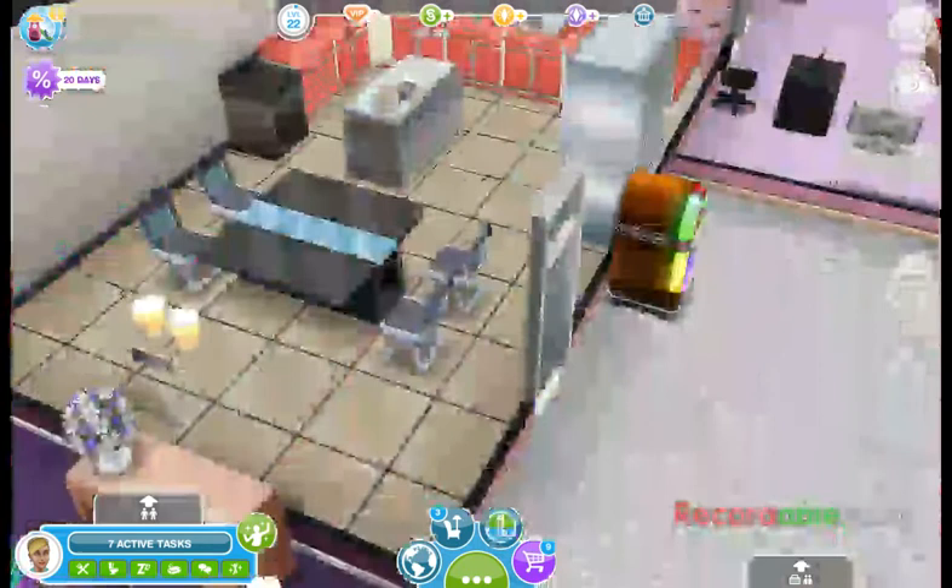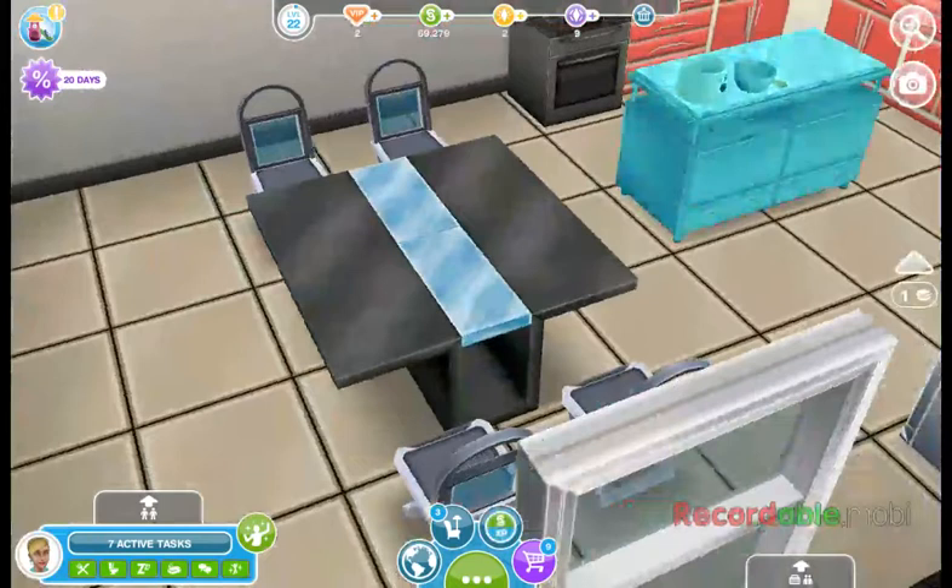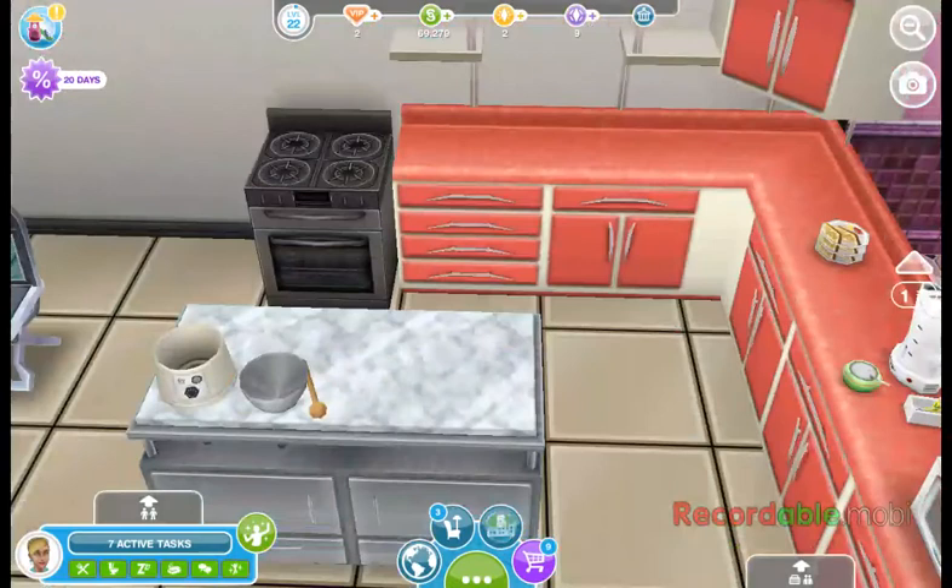This is the kitchen with a dining table inside, stove, countertops, as well as she's cooked food.